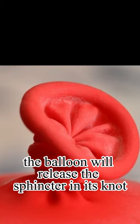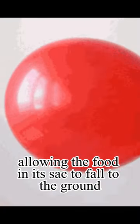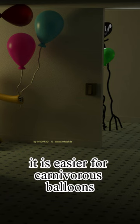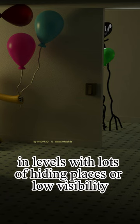After successfully paralyzing its prey, the balloon will release the sphincter in its knot, allowing the food in its sack to fall to the ground. It is easier for carnivorous balloons to capture their target by surprise in levels with lots of hiding places or low visibility.